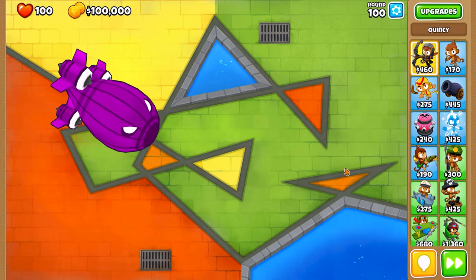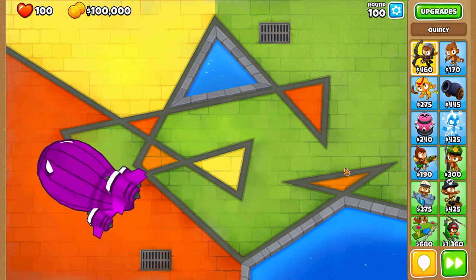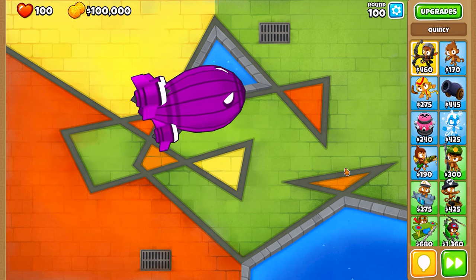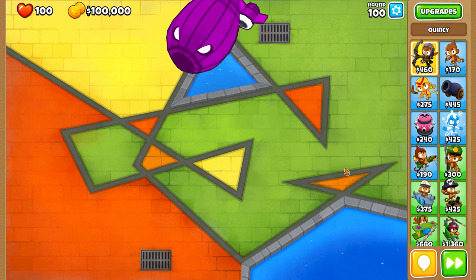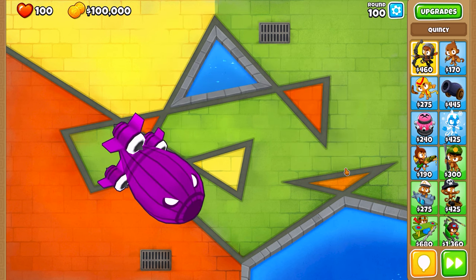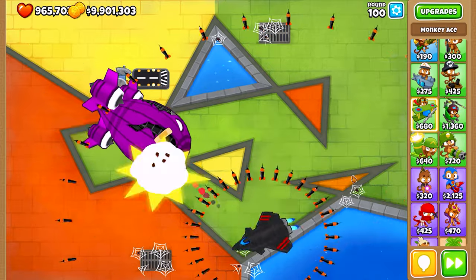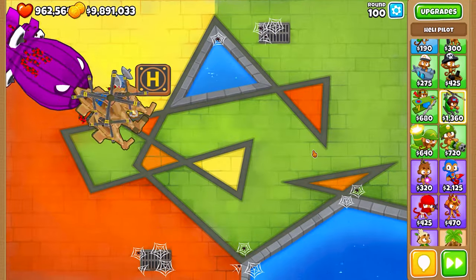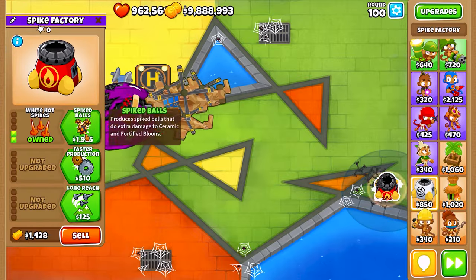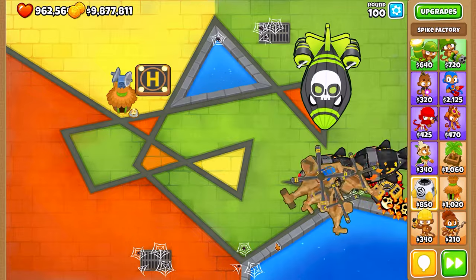Finally, we have round 100, which brings us the Big Airship of Doom, or BAD. When dealing with the BAD, it's a good strategy to position your towers not right at the beginning of the track, unless you want to rely solely on brute force to pop the BAD instantly. Once the BAD is popped, fast green DDTs will emerge from it, so having global towers like a 5-0-2 Monkey Ace or a 2-0-5 Heli Pilot can be very effective. Additionally, consider placing a 4-2-0 or 2-0-4 Spike Factory at the end of the track to help deal with any remaining Bloons.